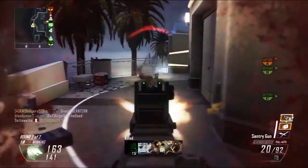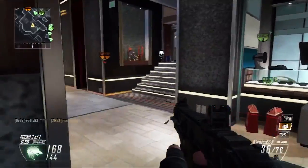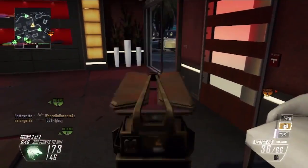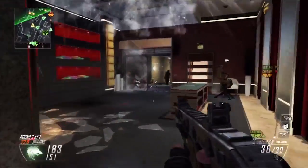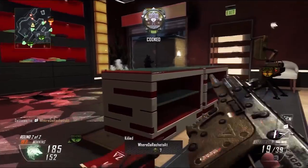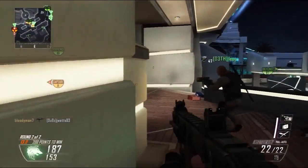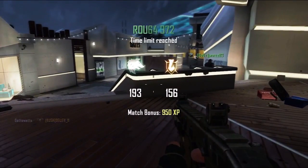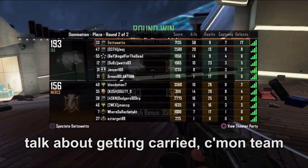I wander, get another Sentry, and plant it in the store, then plant a Guardian on the opposite side. This might be a little overkill, but the Guardian makes it so the enemy has to walk through the beam to get to the opposite side if they go around. If they run through the middle and into the store, they get mowed down by the Sentry. The rest of the game is spent getting more kills until it's over. Despite my performance, we didn't even get the 200-point win. Our end score is 6 Guardians, 4 Sentries, 7,135 points, 58 and 9 with 7 caps and 17 defense. Pretty good game.